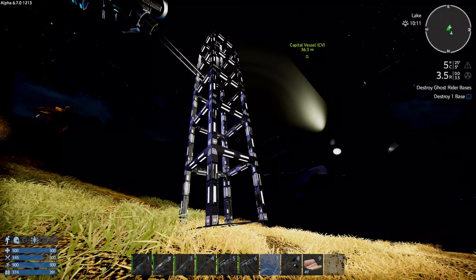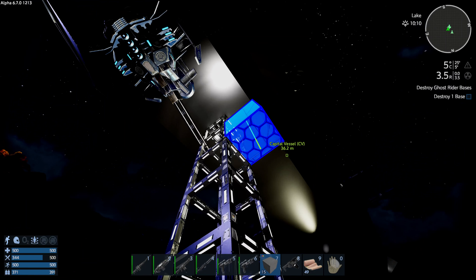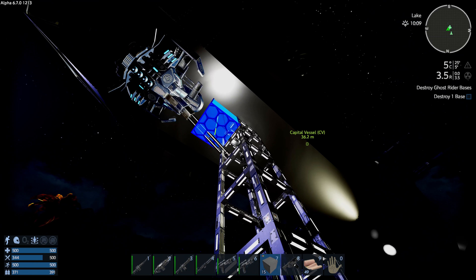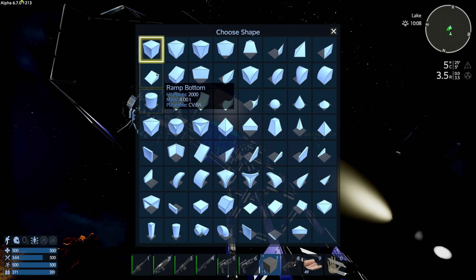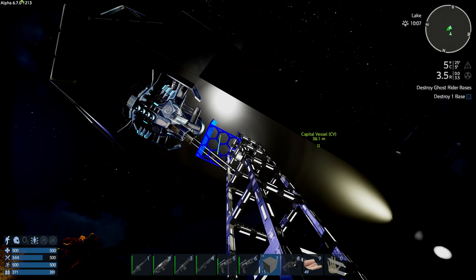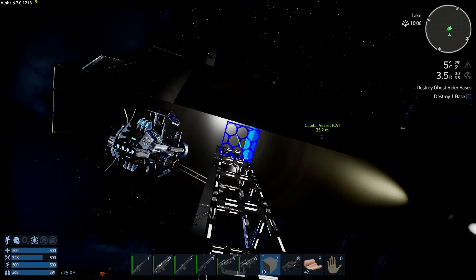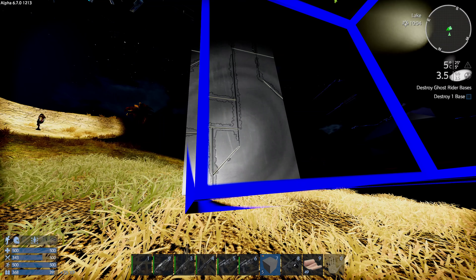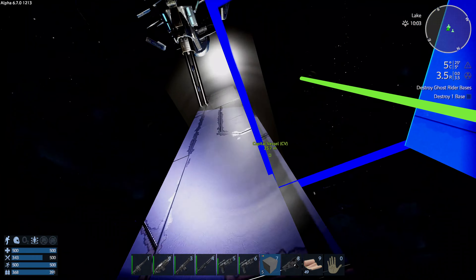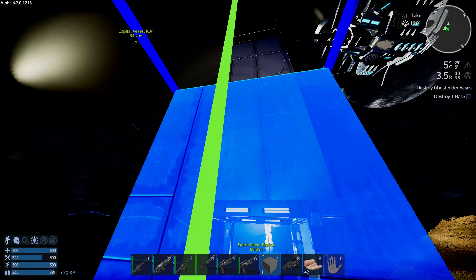We're gonna put some armored blocks here. We're armoring this thing so we don't get it blown up again — well, we're probably gonna get it blown up, but just not as often. Let's do the other side too, and there we go — fully closed.